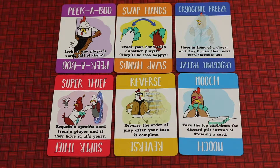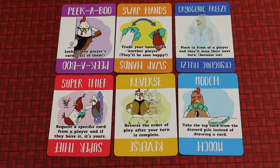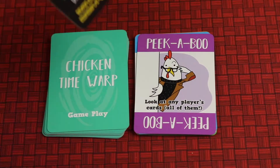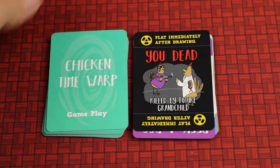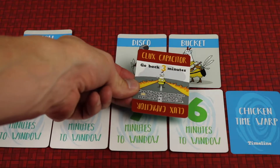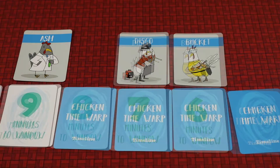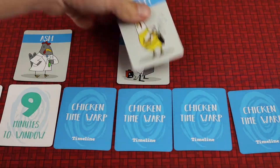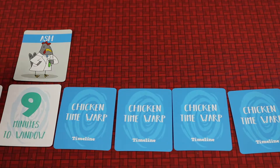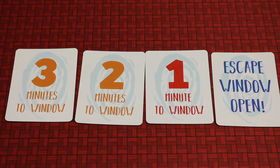You'll have all sorts of tricks up your sleeve like peeking at other players' hands, swapping hands with them, forcing another player to lose a turn, demanding a specific card from a player, reversing the play order, and taking cards off the discard pile instead. And sometimes when drawing a card you'll actually die — like killed by future grandchild. But you can reverse time and save yourself by playing the Clucks Capacitor card, which allows time to go back three minutes, which can save you but also bring other characters back to life while possibly still leaving some eliminated. So let's see if you can time the playing of the escape pod at the right time, or be the last chicken standing.